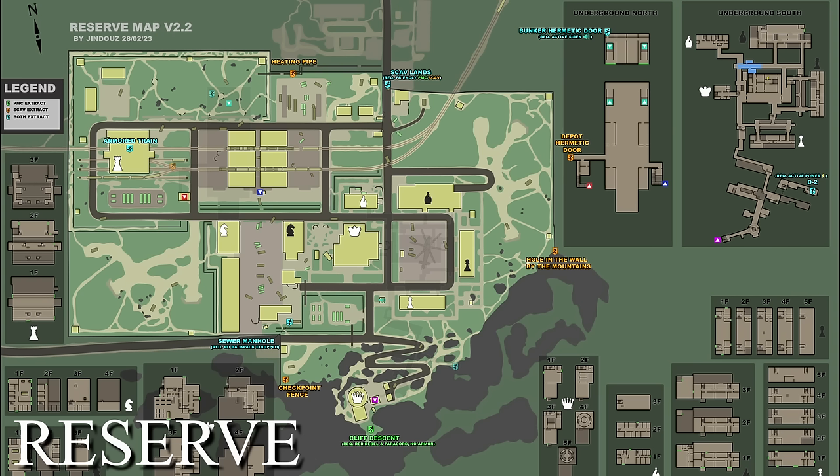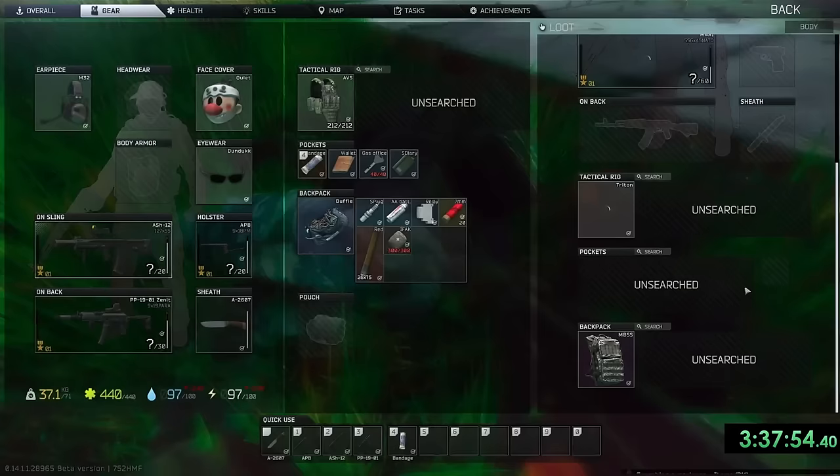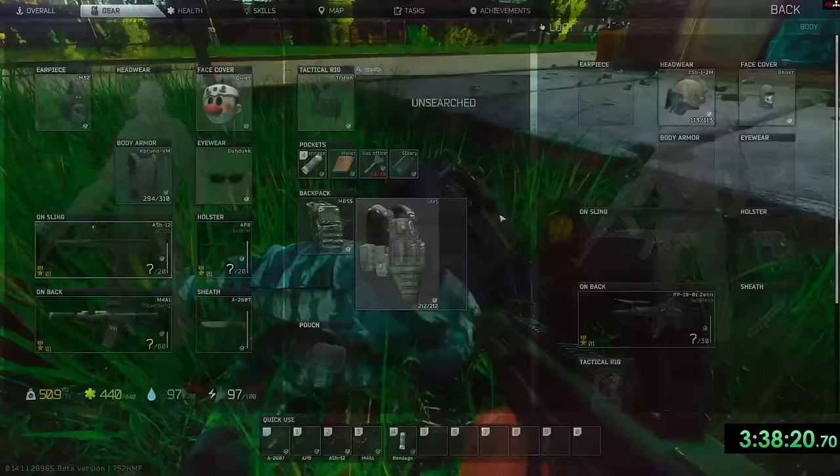On reserve, my strategy was also extremely simple. If I spawned on the east side then I would hit the school — otherwise called black bishop — and then get out the hole in the wall by the mountains. Or if I spawned on the west side then I would hit white knight and get out deeper hermetic door. I got a little bit lucky during this run — I was able to loot a few of Gluhar's guards fresh and get out super quick, and I didn't die at all. I'm pretty sure I only even got shot at once.